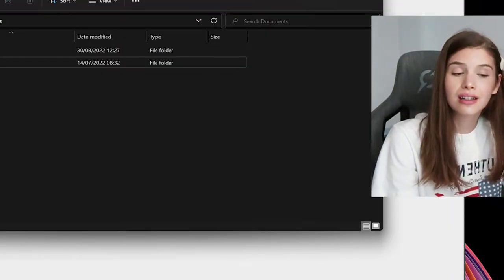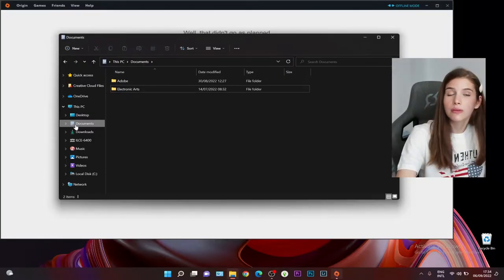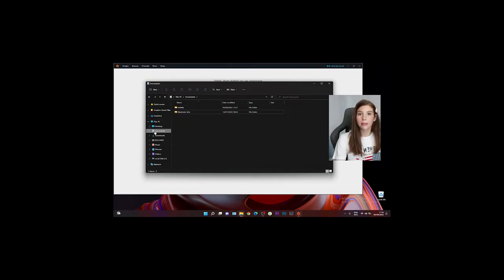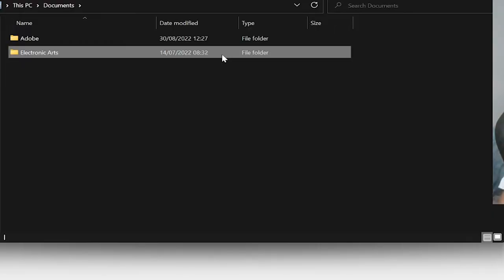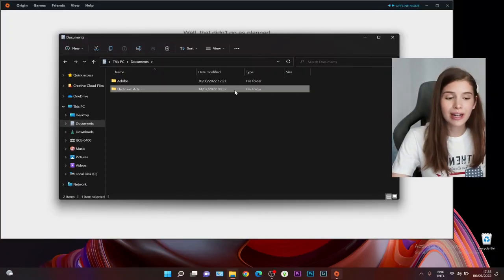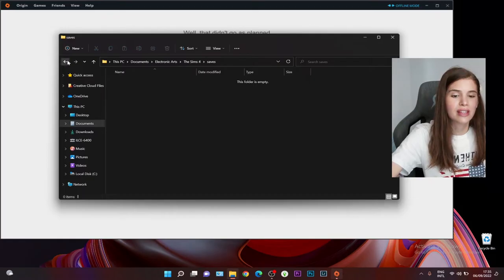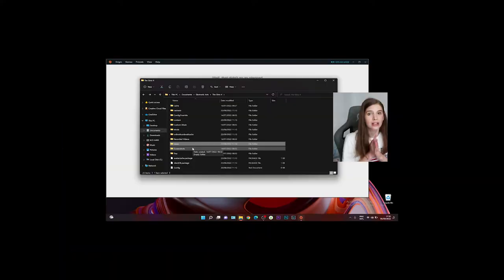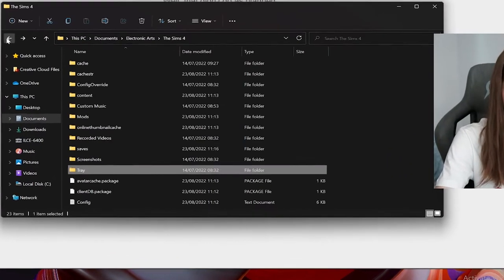Everything is gone - what should you do if your Electronic Arts folder disappeared from your Documents folder? There are a couple of things you can do, even if we're talking about some other files from your game. Here I have my Electronic Arts folder in my Documents folder. We have the mods, no saves because I haven't played in a while, no screenshots, no tray files.